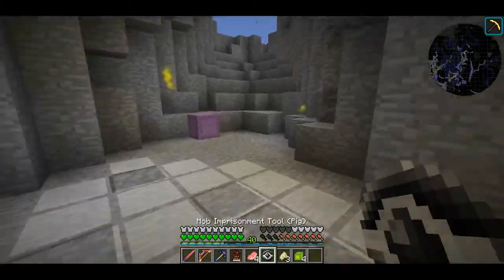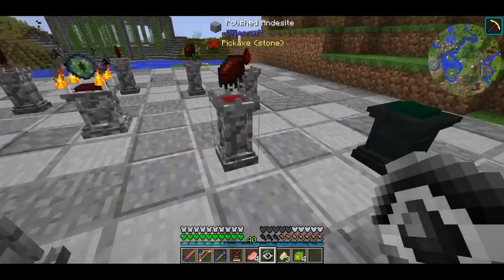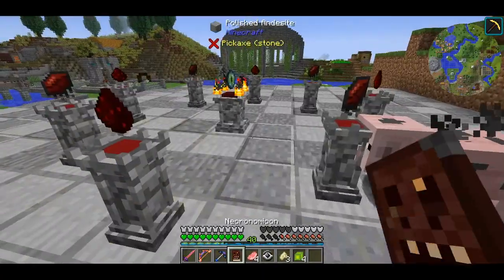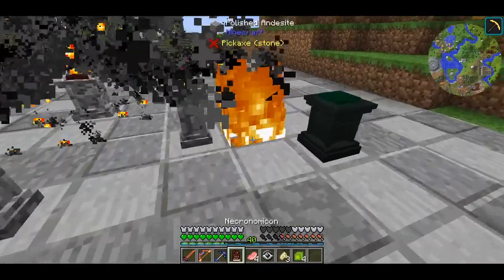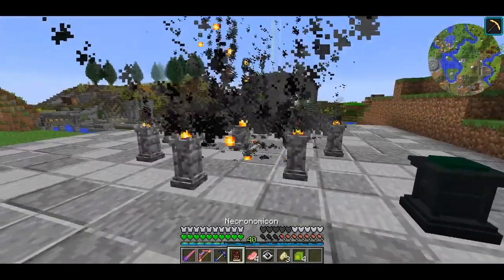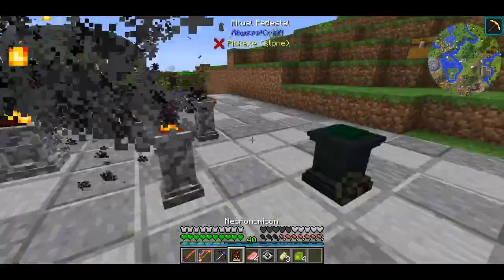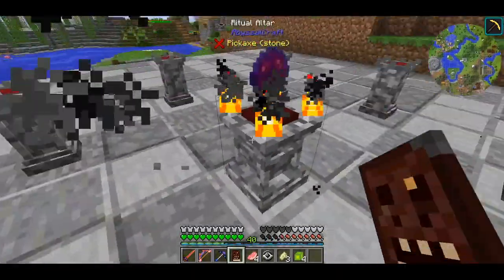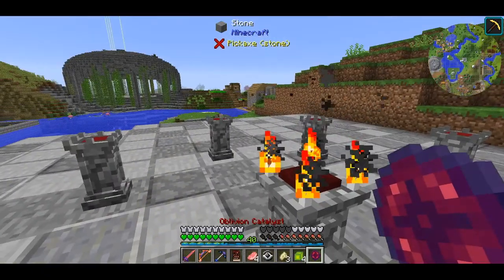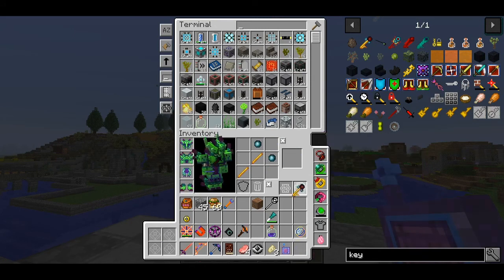We get a new pig, shift right click to initiate — there will be a lot of noise and fire everywhere. The pig is dead and we wait. It's draining PE, which is why the book is going up and down. Here is our Oblivion Catalyst — now we can craft the gateway key. This is our first gateway key.